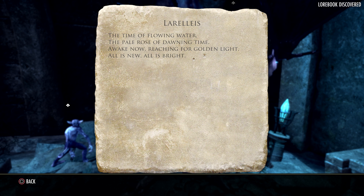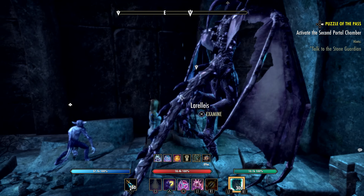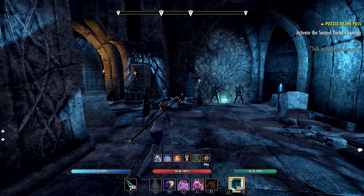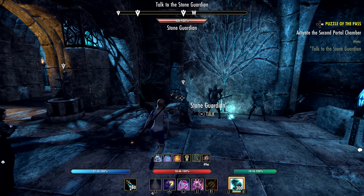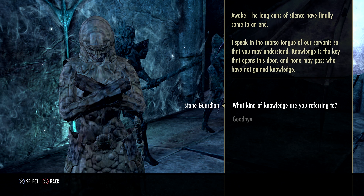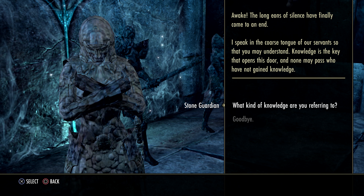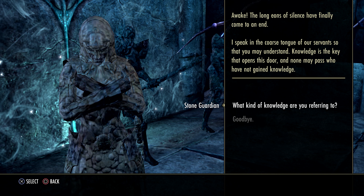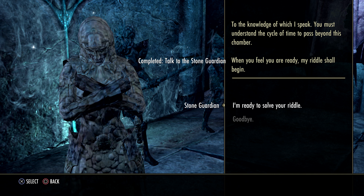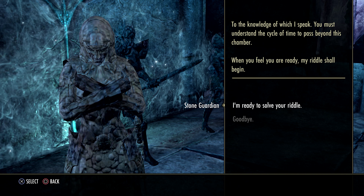Aurelis — the time of flowing water, the pale rose of dawning time. Awake now, reaching for golden light. All is new, all is bright. Aurelis, the time of sweet water — that must refer to spring rains. Awake! The long eons of silence have finally come to an end. I speak in the coarse tongue of our servants so that you may understand. Knowledge is the key that opens this door, and none may pass who have not gained knowledge. To pass beyond this chamber, you must understand the cycle of time. When you feel you are ready, my riddle shall begin.